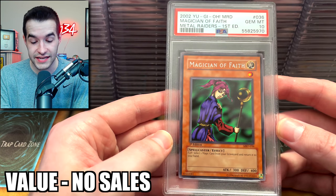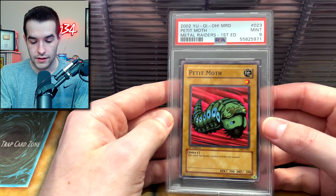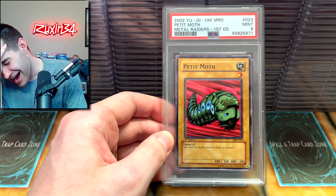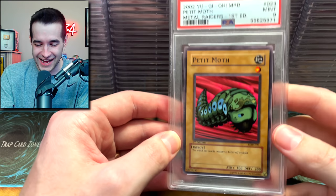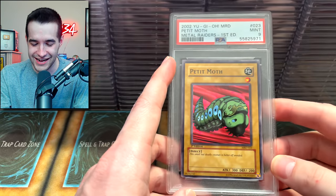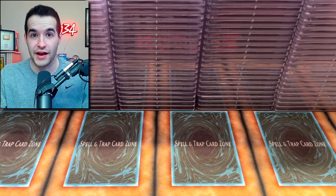A Moth from MRD — I forgot I even submitted this. PSA 10! That's insanely sick, actually. The Bacanio Moth — no! A PSA 9! I think it was off-center. The PSA 9 — why? Weevil is going to be very angry about this submission.